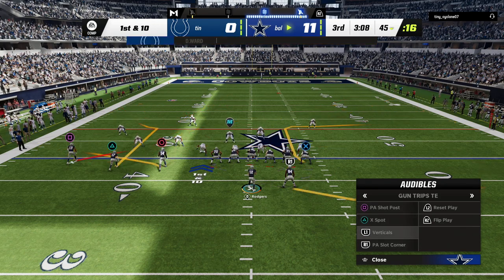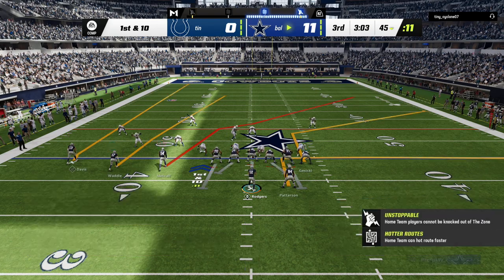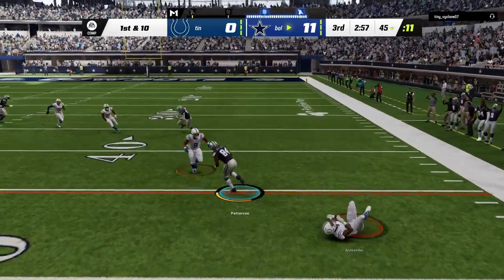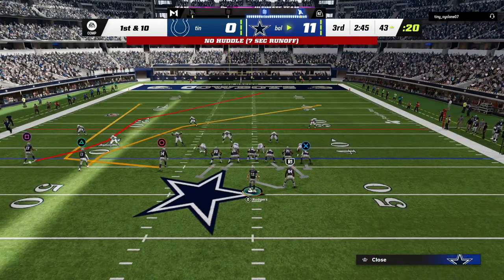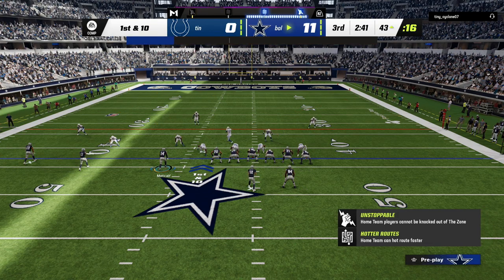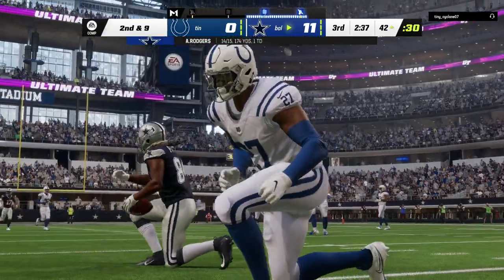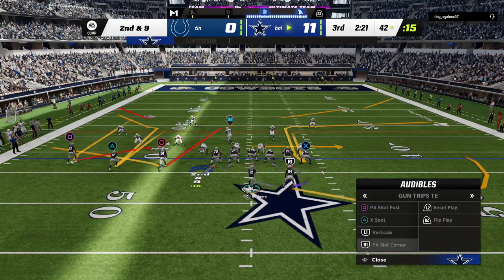I'm kind of surprised that he is literally going to stay in man coverage. Right here, I'm going to try the running back out route just because I want to see if I can get this open against man. Last year you wanted to kind of like rack-catch the route. I kind of think in this year's game this route is still decent against man to man, but you want to let the computer catch it — because he will give you that little animation where he gets a step on his defender. So that's just something to think about if you're messing with those kinds of routes.